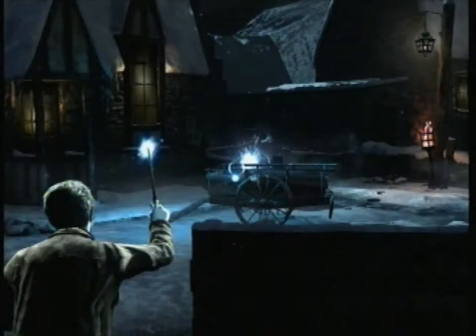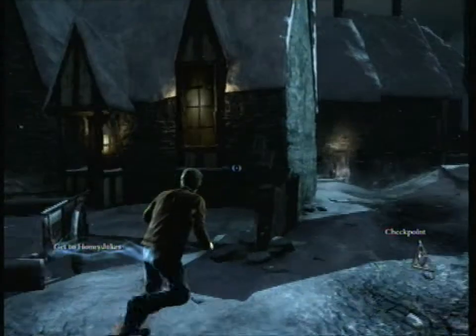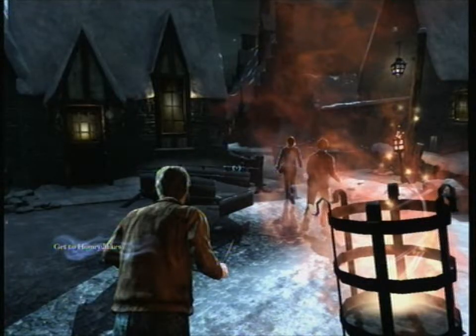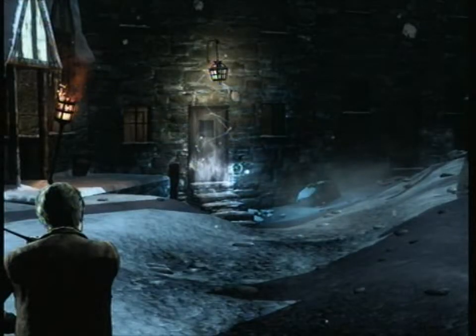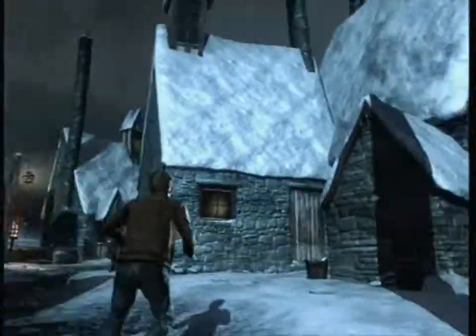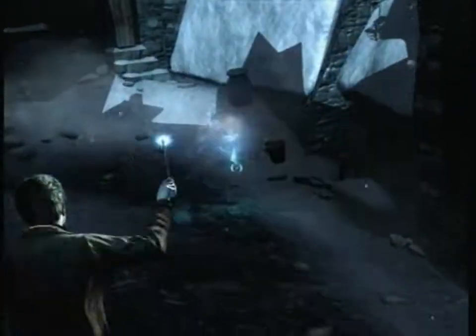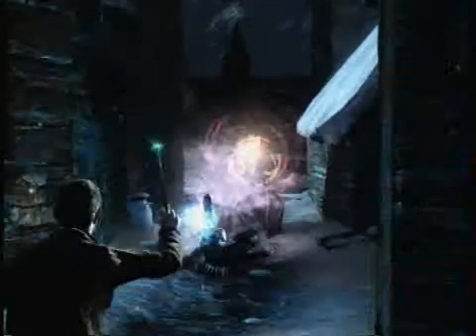Back with the next collectible for the Streets of Hogsmeade mission. Once you get to this part of the campaign, there are stairs right here. This level looks very repetitive so I'm just going to make sure you see everything going on so you know where it is. There's a door right here with a checkpoint on it, a torch, and then this house. You have to walk behind this house, turn to your left, and there it is. This should be the Death Eater character — yeah, Death Eater character.